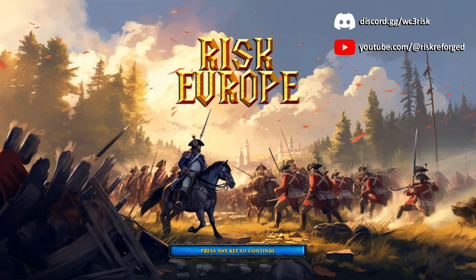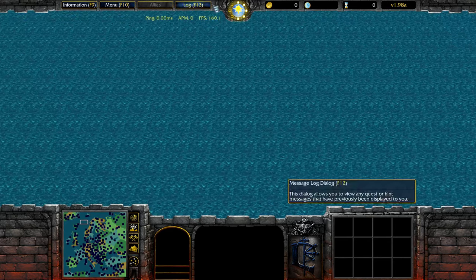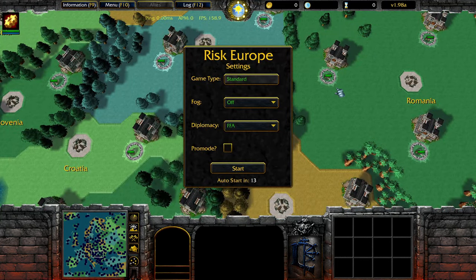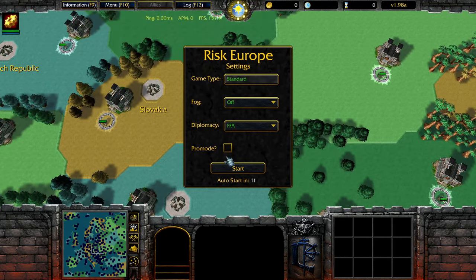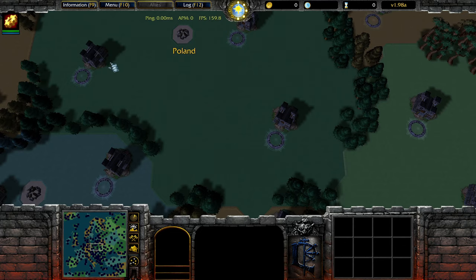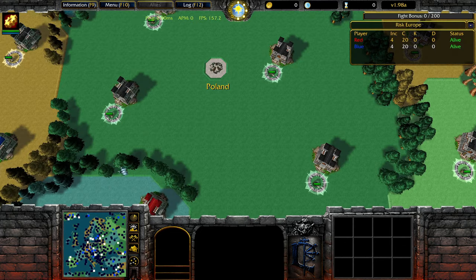Let's start talking about how we expand in an actual FFA — turn 2 and onwards. The main difference between FFAs and 1v1s is mainly just the fog, as you'll see in a bit. In FFA there is no fog; you can see everything.